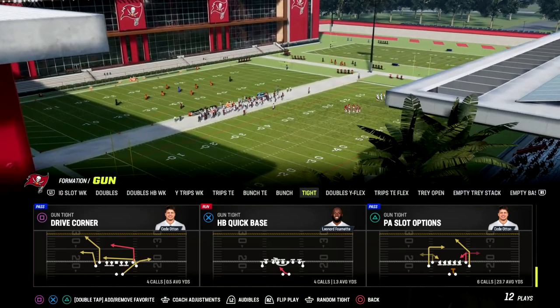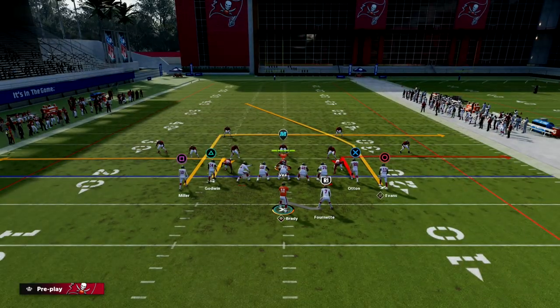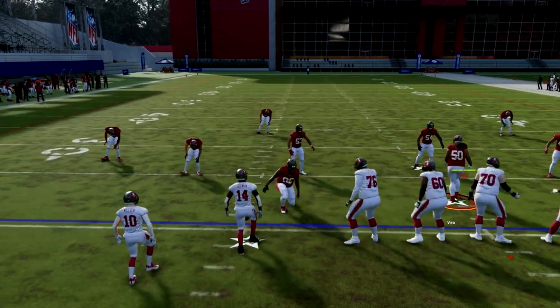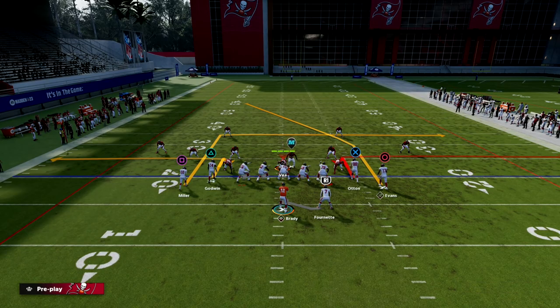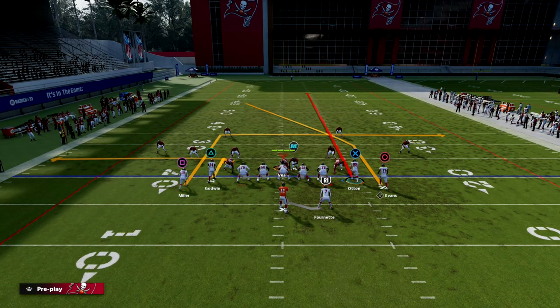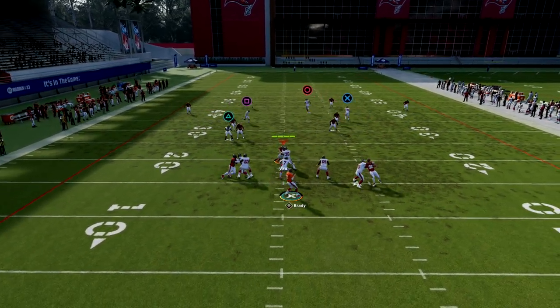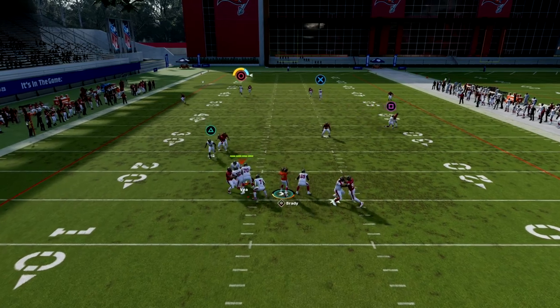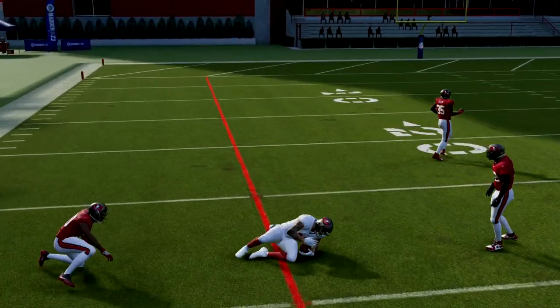PA Slot Options is found in the Detroit Lions playbook. We're going to be showing this play against Cover Four as well as other coverages. What you want to do is run this with your running back to the wide side of the field — that's essential. All we're going to do is streak the tight end and snap the ball as fast as humanly possible. You're going to potentially have a deep bomb against Cover Four over the top.